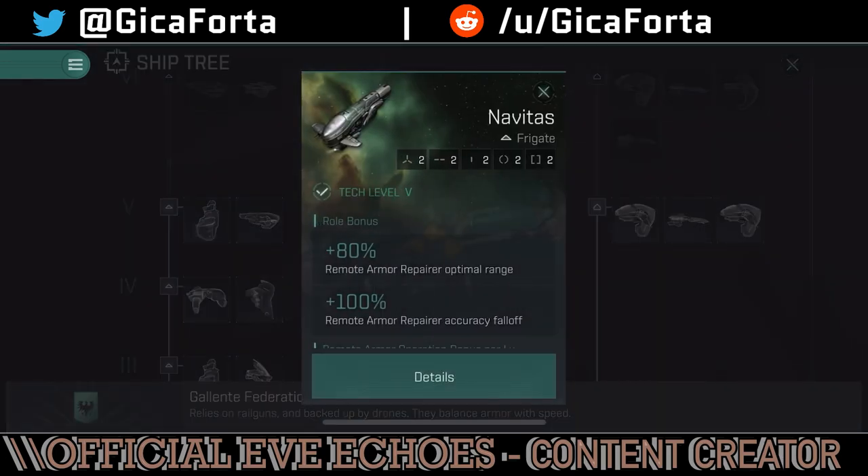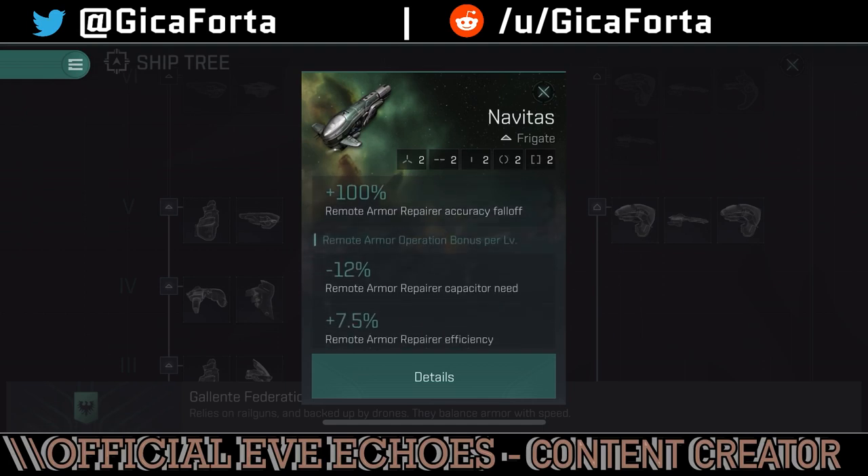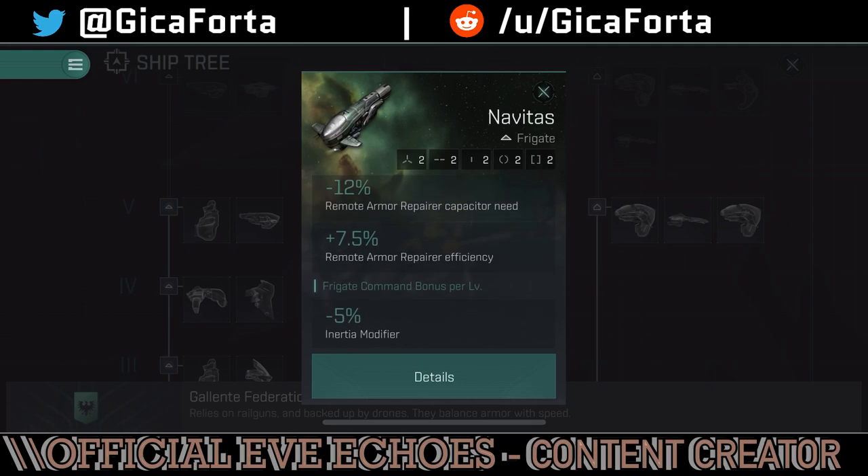The Novitas is the second support frigate in the Galente tree, this time focusing on filling the healer role in a gang. It has an 80% roll bonus to remote armor repair optimal range and 100% armor repair accuracy falloff — meaning more range in repping your friends. Remote armor operation bonus per level gives 12% remote armor capacitor need, so your capacitor drains a lot slower, and 7.5% remote armor repair efficiency, meaning you repair much more than the module's base stats. If you fit the module on your ship and tap-and-hold, you'll see the stats with your skills and ship bonuses taken into consideration.